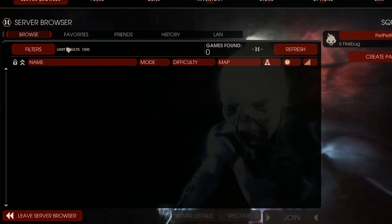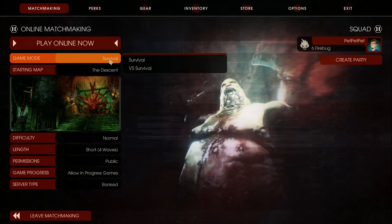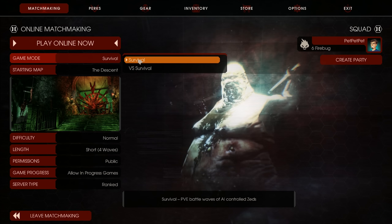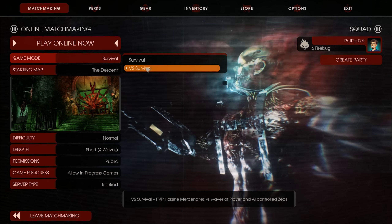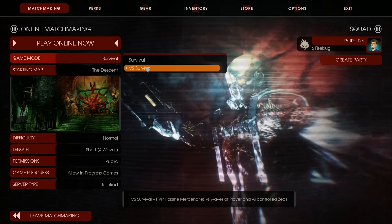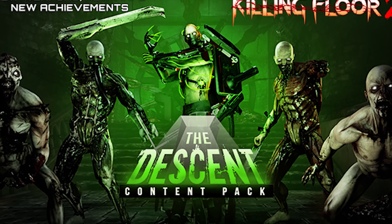The game can be played on both official and custom maps and currently it is only possible to play survival mode. The classic survival mode features up to 6 players surviving waves of AI enemies, while the survival versus mode has 6 humans on the other side to spice things up a bit. I think that covers the basics, so now we can take a look at the Descent update.